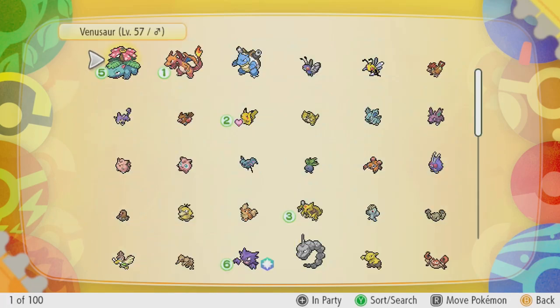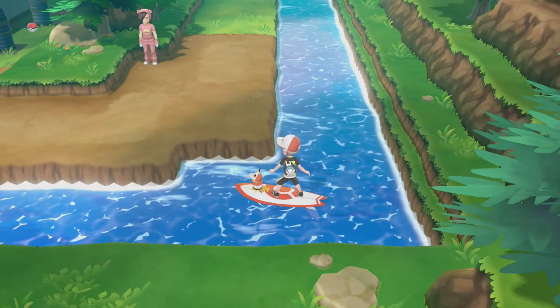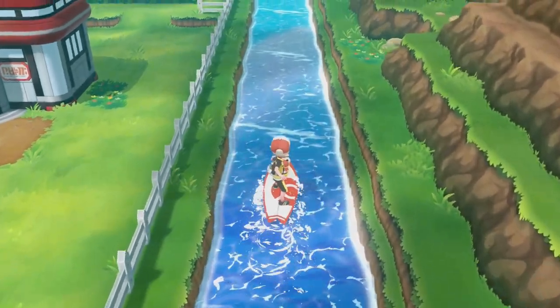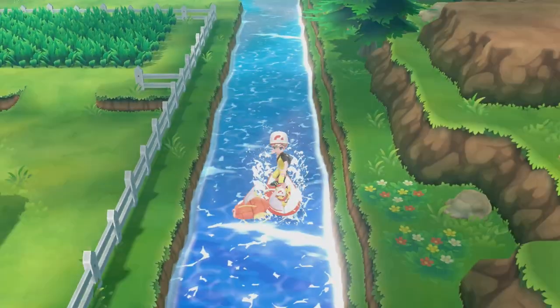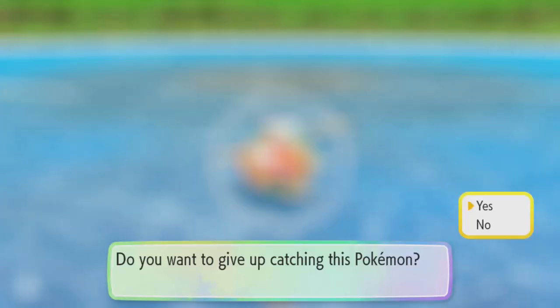I'm not too bothered about it — I could do it right now but I don't have the cash. So, if you speak to the lady in Fuchsia City, you pay her like 10 grand, she'll ask you a load of questions, and you can set the natures that the Pokémon will be more likely to have as you encounter them.